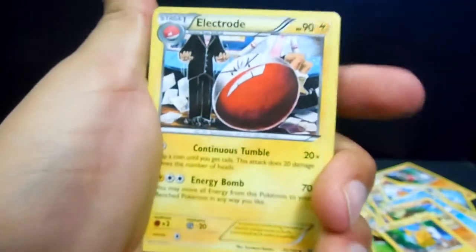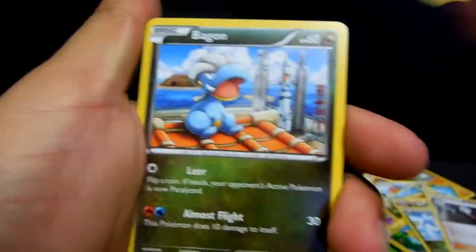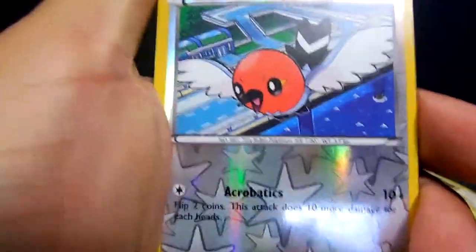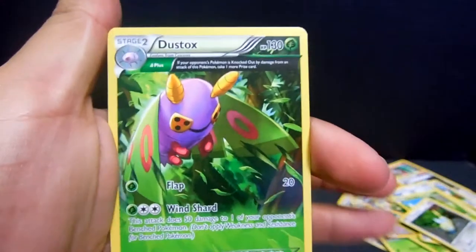And it is an Electrode, Dragonair, Steven, the Dov, Bagon, Taillow, Wormpool, Dunsparce, a Fletchling reverse, and a Dustox for the rare — non-holo.